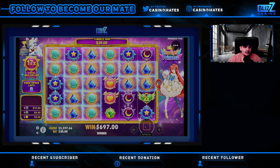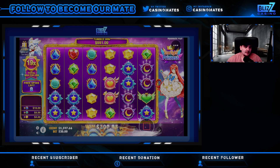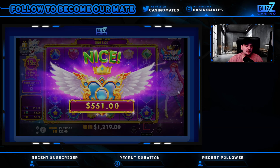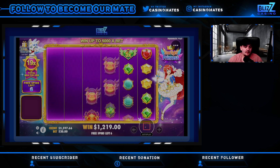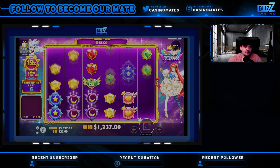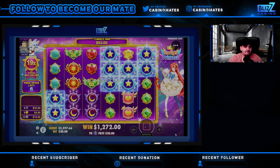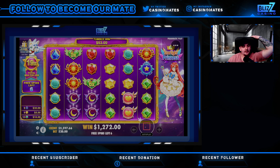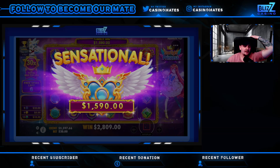Greens. Cookies. Blue. It's a decent hit — $500. Yellows are in. This could be a good hit. We're already up to 30x with 6 spins left. This could be a really good bonus.